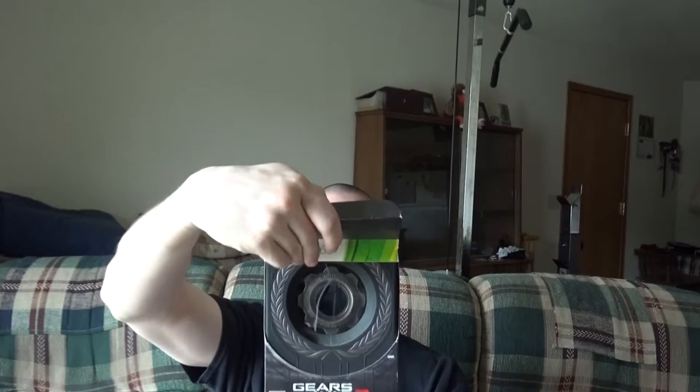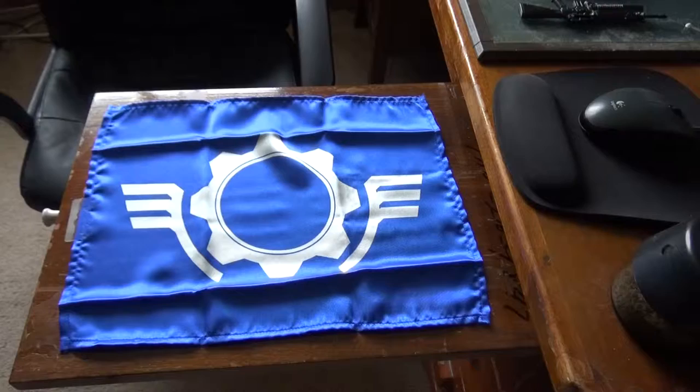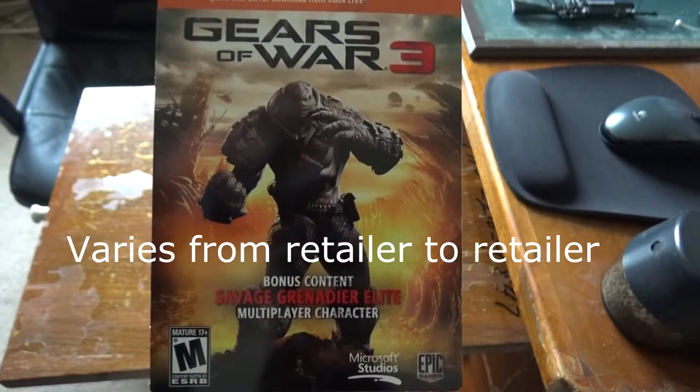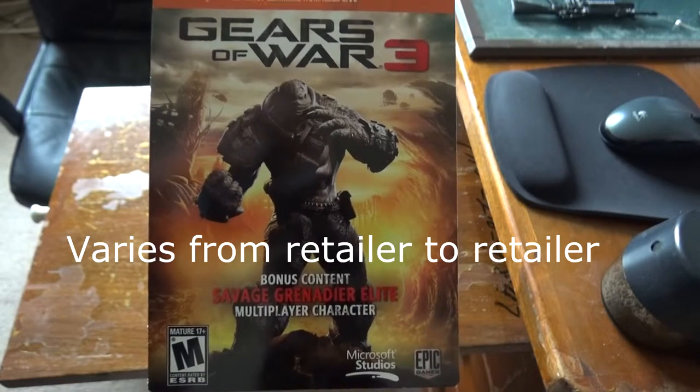The first pro of owning a disc is that you can get the item in a really neat looking box. I take a look inside and I see there are all sorts of neat things. There is a replica of the Cog Flag, Octus Service Medal, and Adam Phoenix's personal documents. This game also came with an exclusive character for multiplayer. 99% of the time collector's editions do come in more interesting packages, and that's a pro.